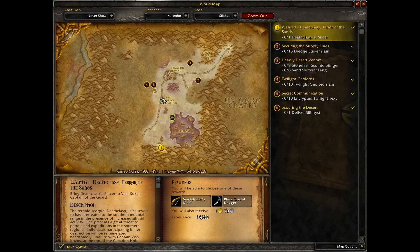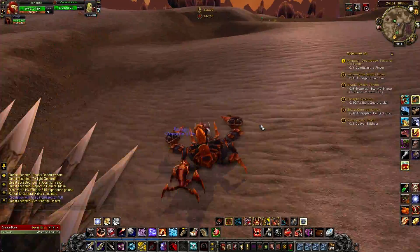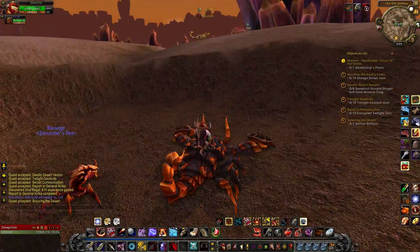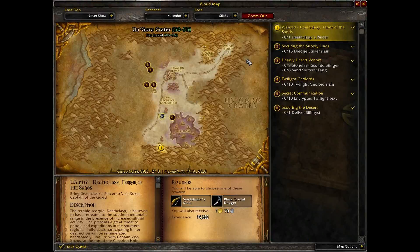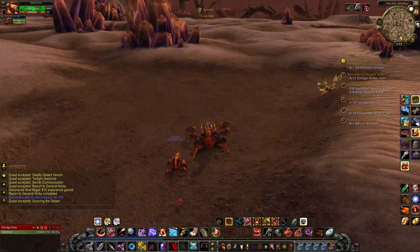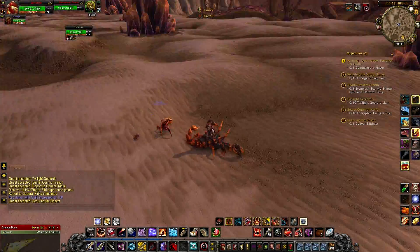There's a quest called Deliver Silithist. There are these little piles of red sand every once in a while that you can pick up. Once you've picked them up, I don't think you can mount — you have to run — and you're automatically PvP flagged. You deliver them and they fill up a meter. The dust can be hard to find sometimes; they're just these little piles of pink dust, big enough to see but not tiny.